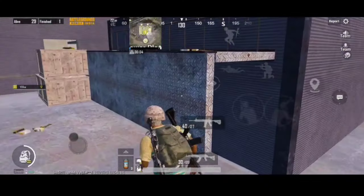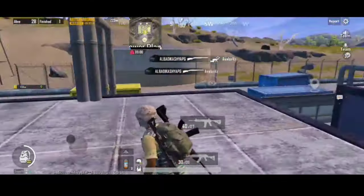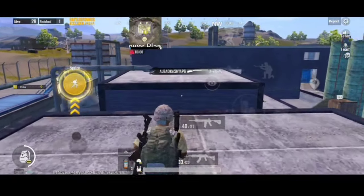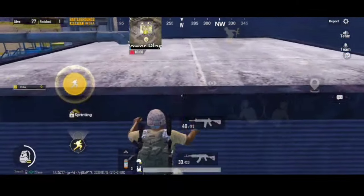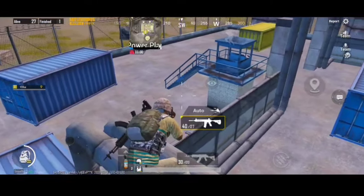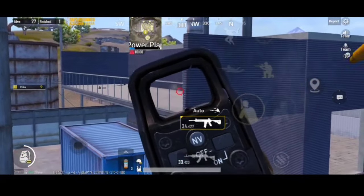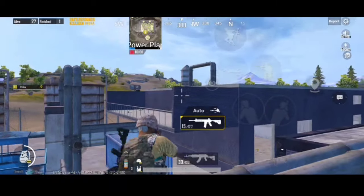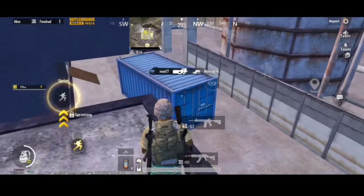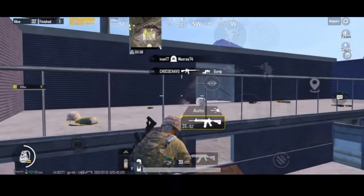Tip number three: many campers camp at this place. To kill them easily, you need to come to this side and then climb on this house, then jump to the next house and come here — from here you can do a surprise attack on the campers. You can do the same from here also: first climb on this house, jump on the container, and from there you can throw a grenade and shoot them.